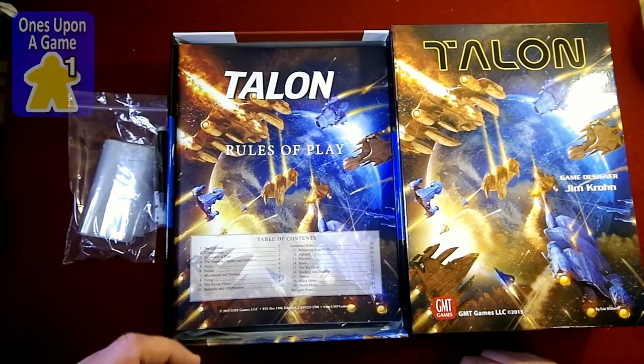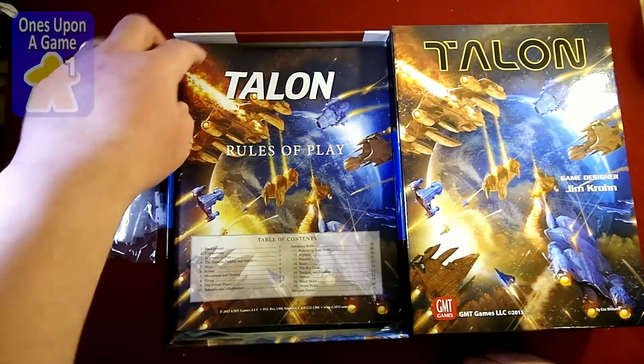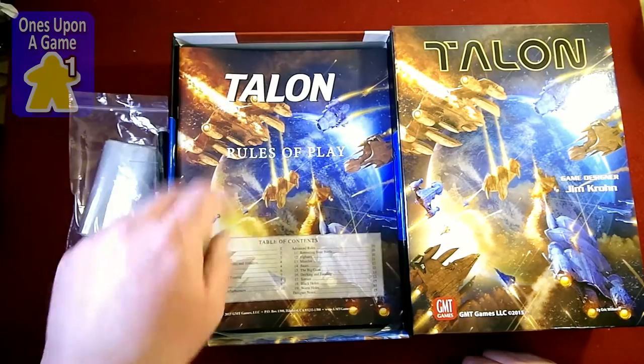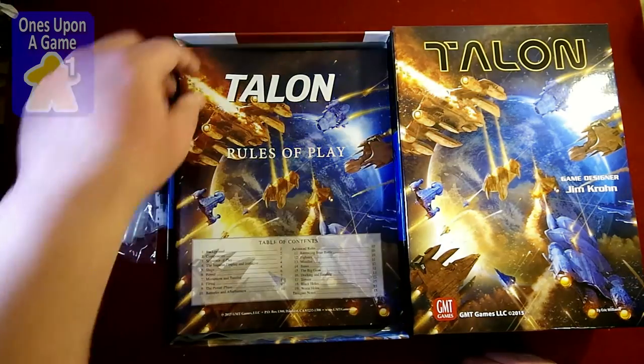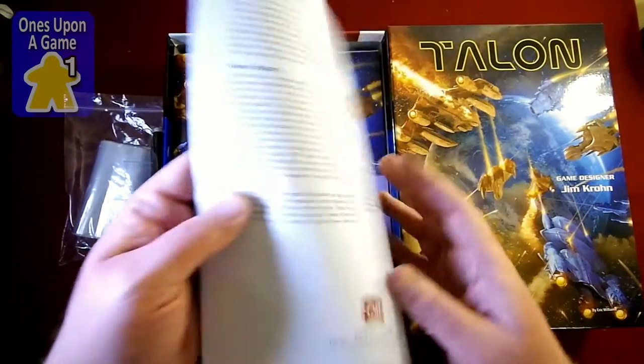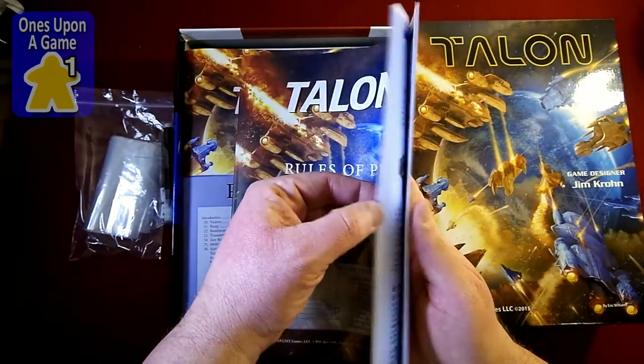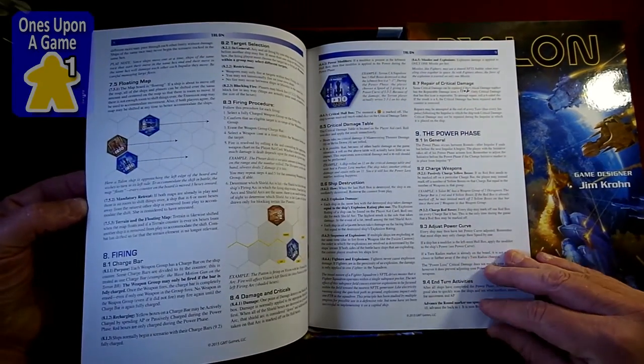That'll be interesting because as the abilities change, you can increase the power and things like that, and you directly indicate it instead of having to do some off-board tracking. We've got the rules of play, which clock in at a whopping 16 pages. So it's a simple game to learn — full color, very nice.